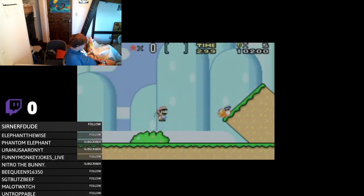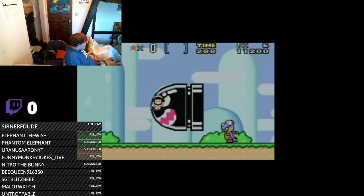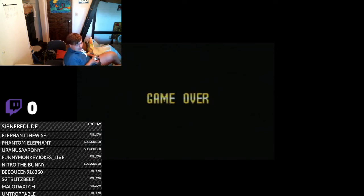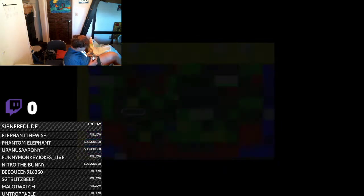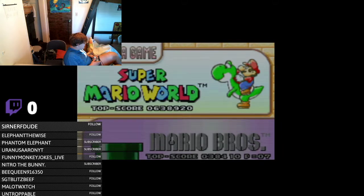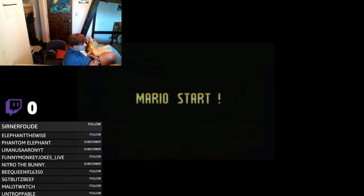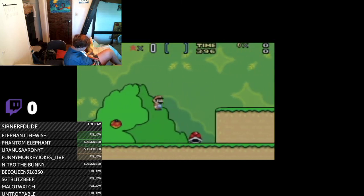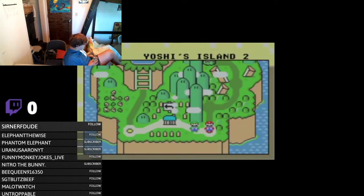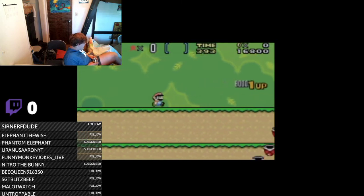Mario World with that art style looks amazing, looks epic. There we go, we jumped over him! Wait, I think we could just go under it with small Mario. But we died so we have to restart. You know what, I don't think we have to do this level. I believe we can just do Yoshi's Island 2. There we go.